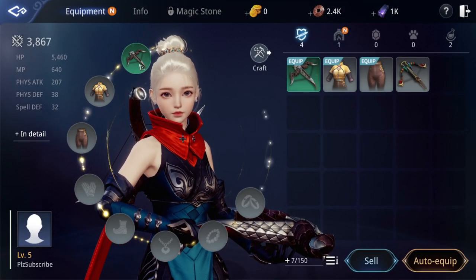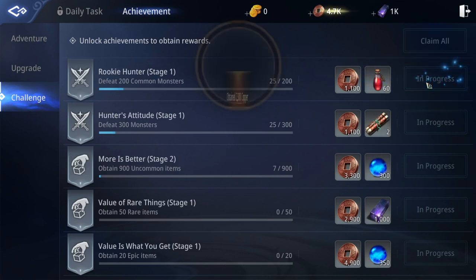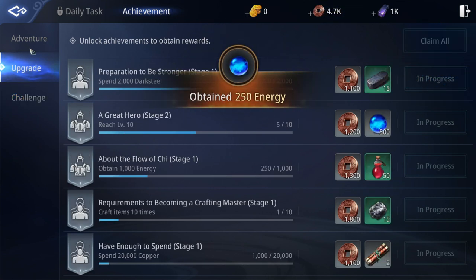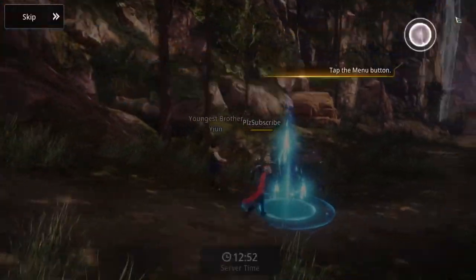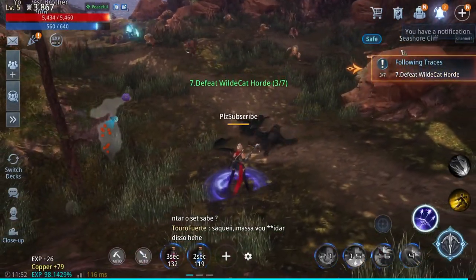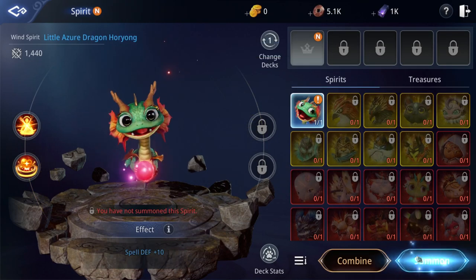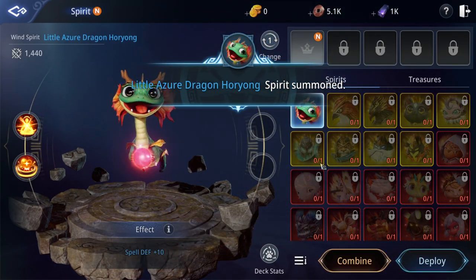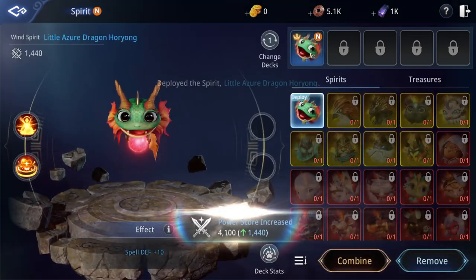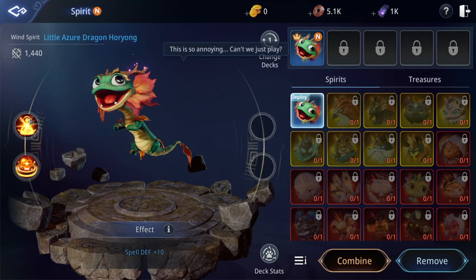We've unlocked our first spirit. Click the little plus icon and go to Spirits — we have our little dragon. I'm going to summon him as my very first spirit. You also need to click 'Deploy' and place him. I've summoned my spirit and got over 1,000 power points just from this little dragon.